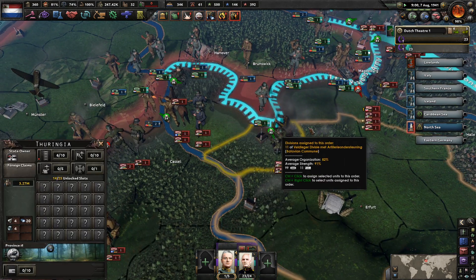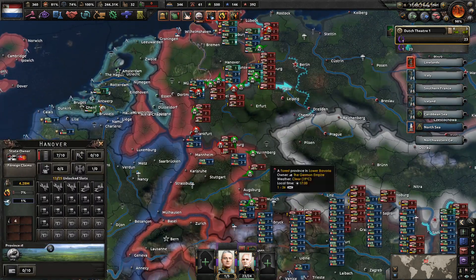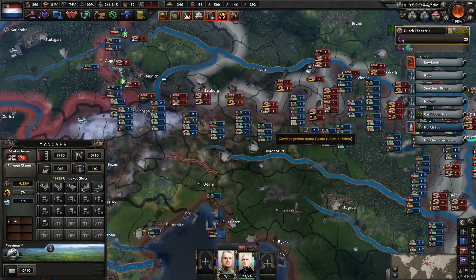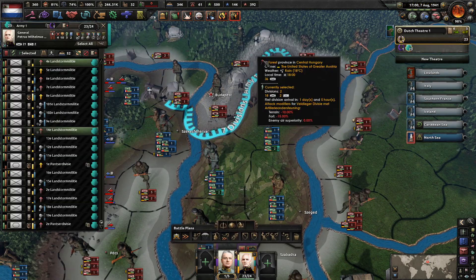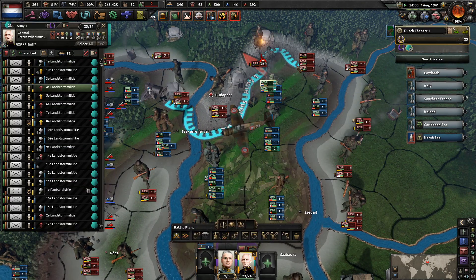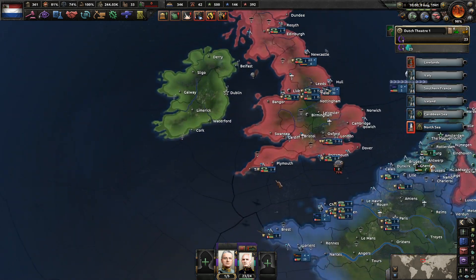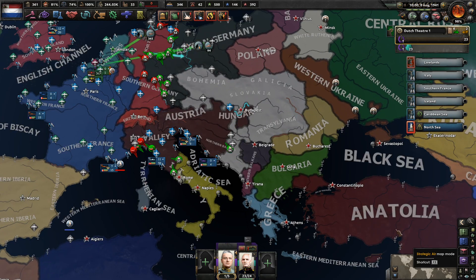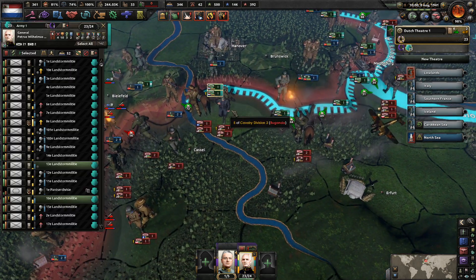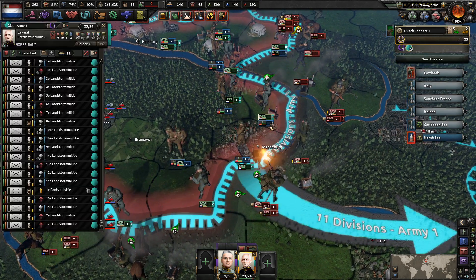Just kind of keep pressing your way down south. There are no real major cities in the south right now — I guess there's Munich, but we're close to taking it. What if all of you hold position for right now? We have air superiority, so that's actually not a huge problem here at all. You're going to keep pushing your way down towards the south — this should fall.